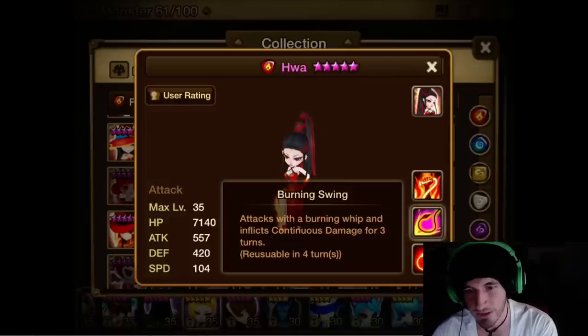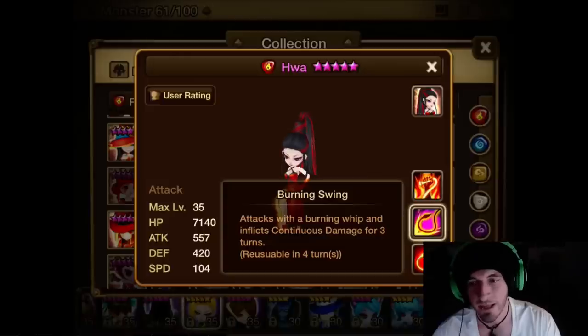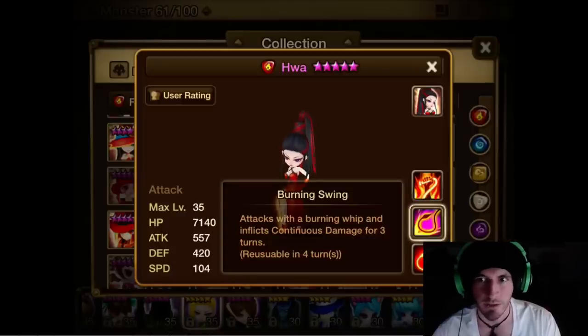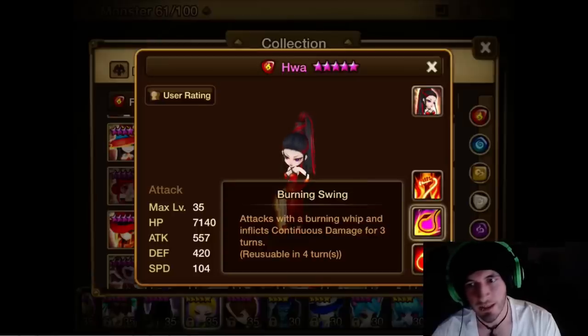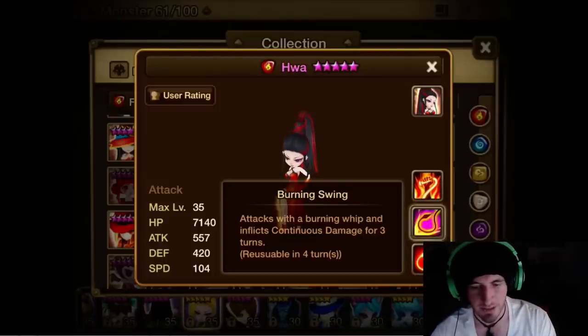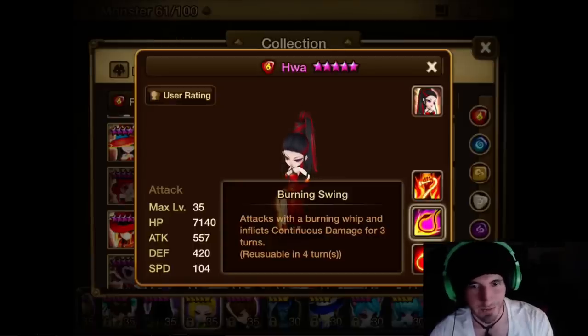I find her less useful in Arena though. I've faced so many of these and they've never really been a threat. Part of that is because two of my usual Arena monsters are wind, so I have the element advantage. But even without that, she's really good for dungeons — just not so much for arena. Some people just have her at six star, so they put her in arena because they don't want to put a five star in and have it be less powerful.